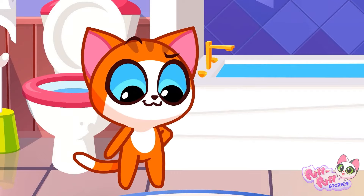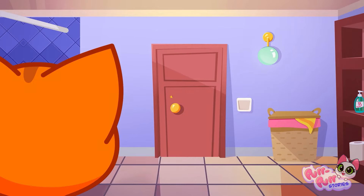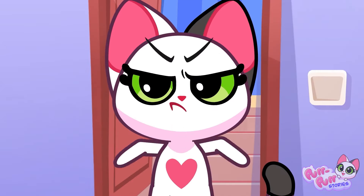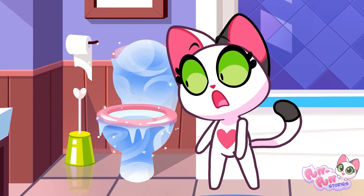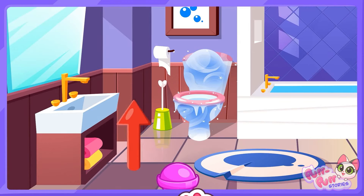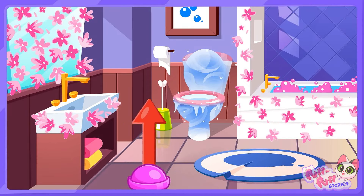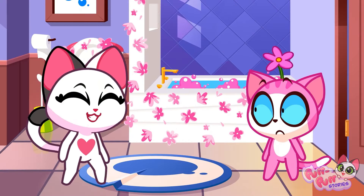Bath time for Leo! Wow! A blue bath bomb! Throw it in the tub for bouncy blue bubbles! Hurry up! I want to go to the toilet! Oh no! It's frozen! Lucy! Look before you sit down! Leo did it by accident! Oh! Yours are pretty in pink! It's like a flower fountain! Oops! Leo wants his bath blue! Leo, you've got flower power!